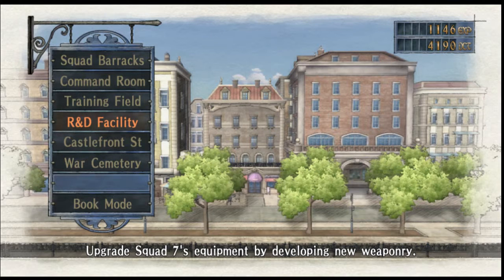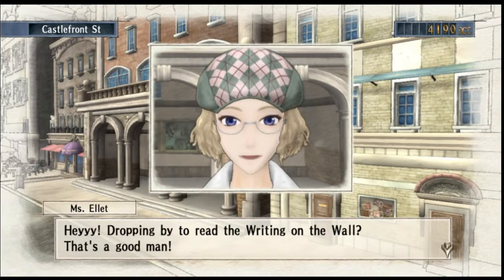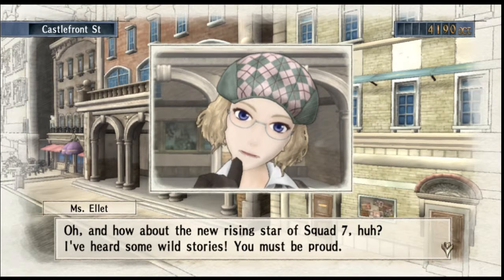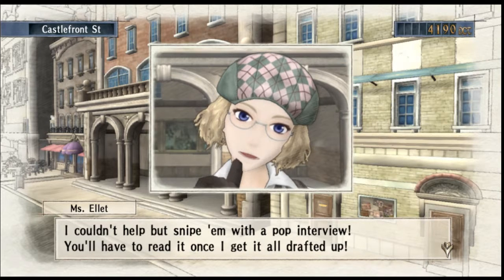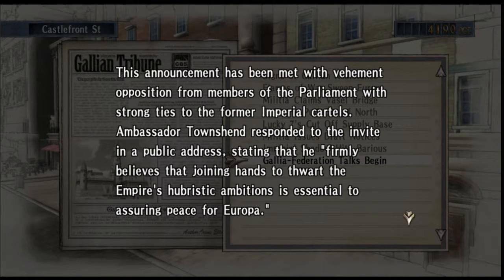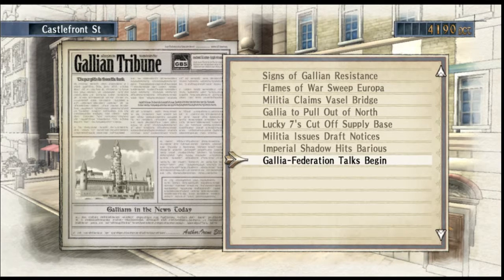I've got these 4,000 ducats burning a hole in my pocket, so let's go and see our journalist, who of course is the one who writes the book — the story that we're in. There's a bunch of news stories and stuff which follow the war. And then you can also pay money to unlock bits of the story.